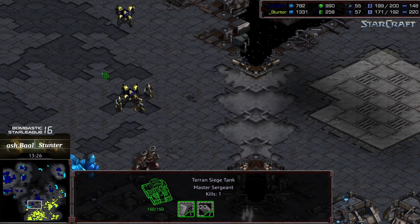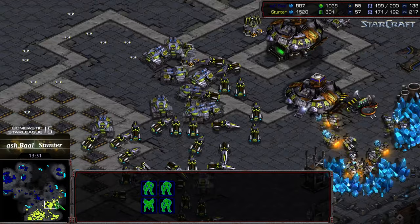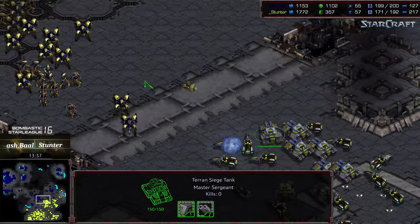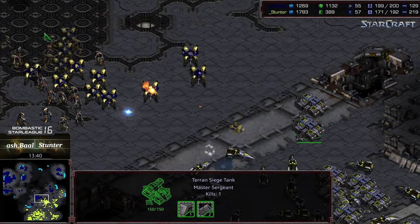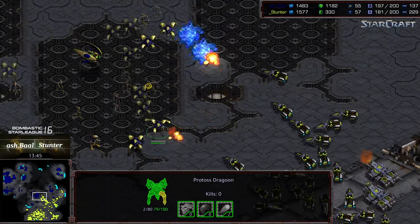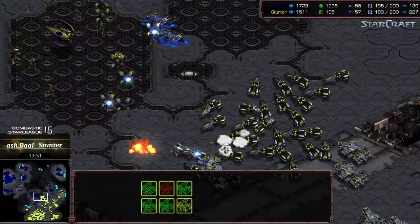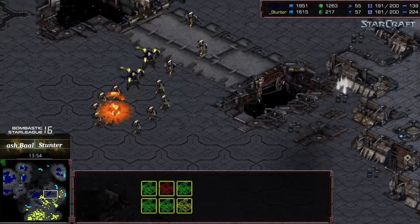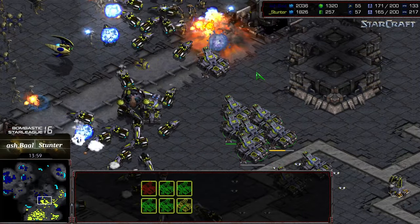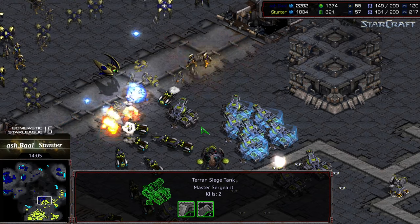Stunter is gathering up in the right-hand corner, currently unsieging — maybe thinking of making movements. Ashball is positioning a fistful of troops and dropping comsats, playing a very defensive style up to this stage. Stunter starts moving out with plus two weapons finished against a larger attack force, but Ashball seeds territory and backs up. There is stasis energy available, and a big bunch of tanks could get heavily stasised from the rear. Ashball is now engaging from the right-hand side as zealots come from the opposite angle — this is the critical stasis point.